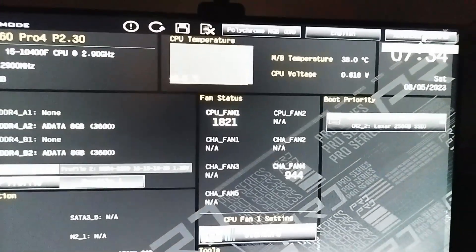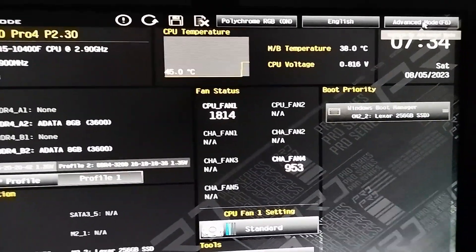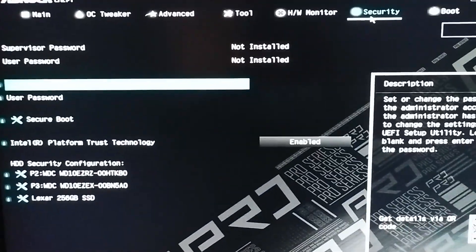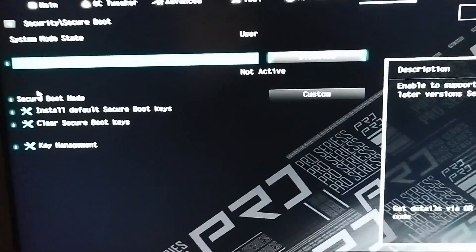Now we've rebooted back into the BIOS. Go to Advanced Mode, then go to Security, then Secure Boot again. Select the first option — Secure Boot — and make it Enabled.